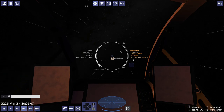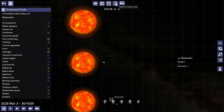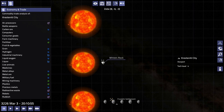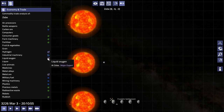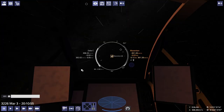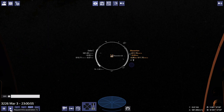You actually have to jump into the system and then look at the system overview — the trade information, the system overview or system map. When you don't have anything selected it gives the same information as the sector map, but when you select a port the information changes. For example, hydrogen shows as a major export then it's actually a minor import; liquid oxygen shows as a major export then it's a minor import. This mismatch makes it particularly difficult to build a trade route, and that's kind of frustrating.